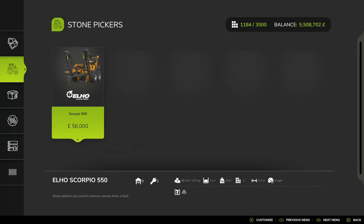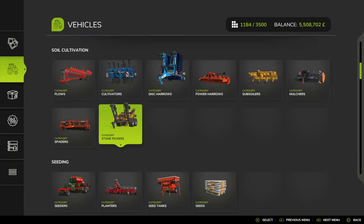You'll find it under Stores, Stone Pickers. You've got an Elho Scorpio 550 - 56 grand, 5.5 metre working width at 9 miles an hour.